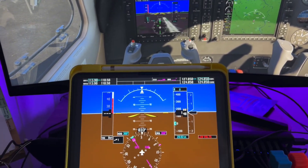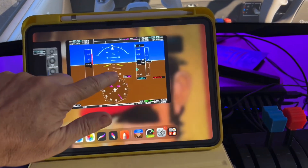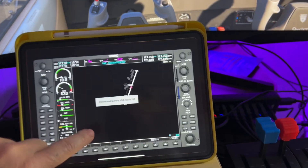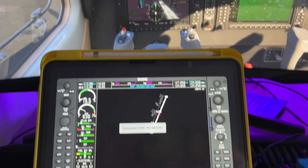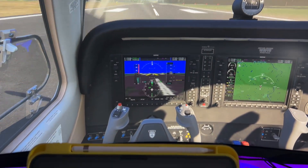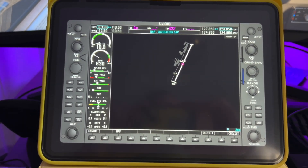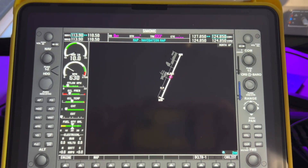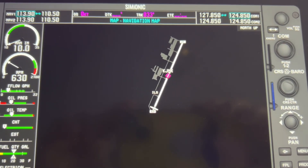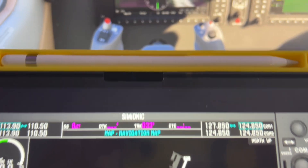The Simionics apps for both the PFD and the MFD G1000 appear to function with FlightSim 2024. I haven't tested all the functionality and my connection does seem to be a little freaky, but it has me in the right location — KGNX — and the radio frequencies all match.